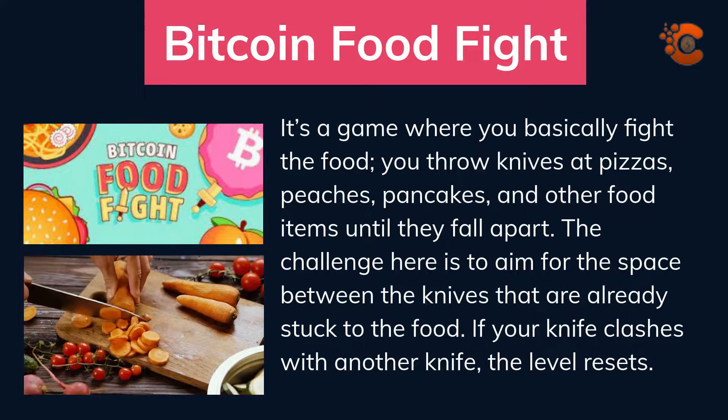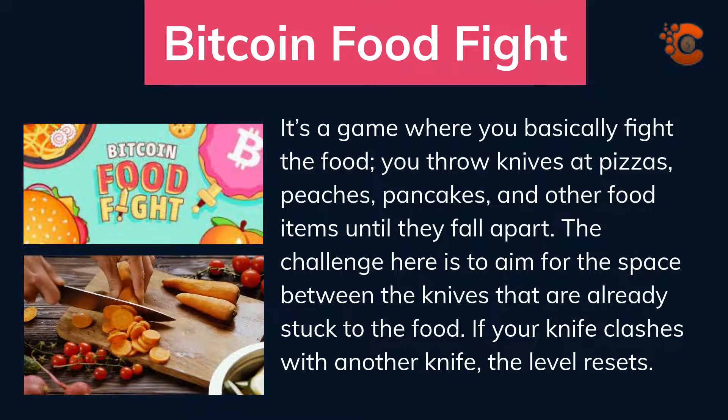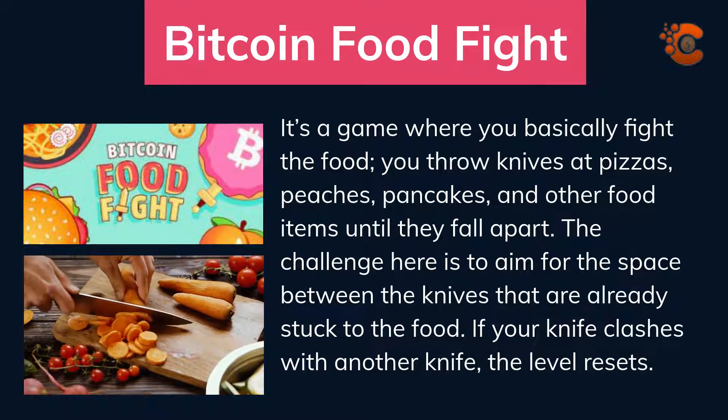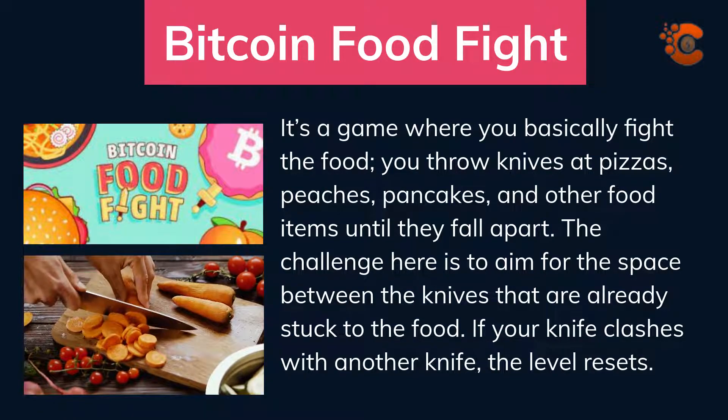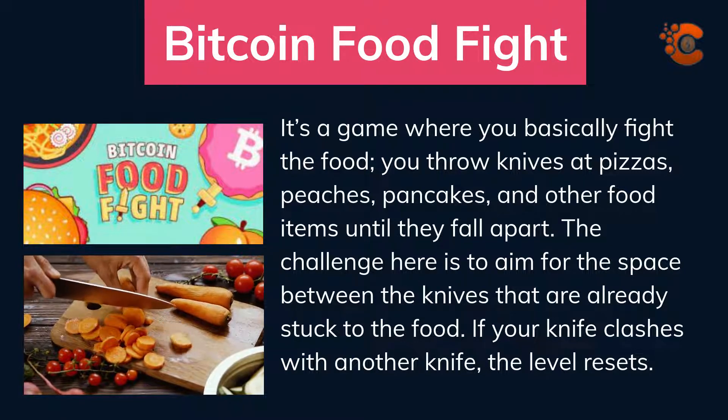Bitcoin Food Fight. It's a game where you basically fight the food — you throw knives at pizzas, peaches, pancakes, and other food items until they fall apart. The challenge is to aim for the space between the knives that are already stuck to the food. If your knife clashes with another knife, the level resets.